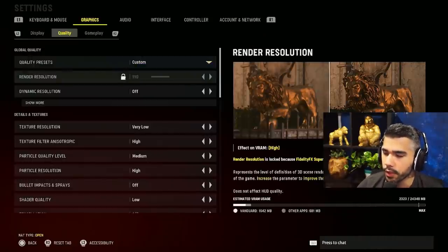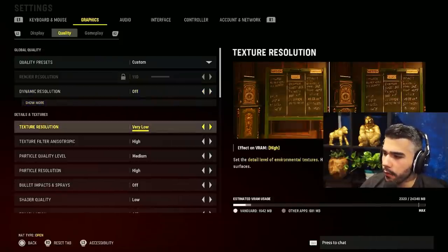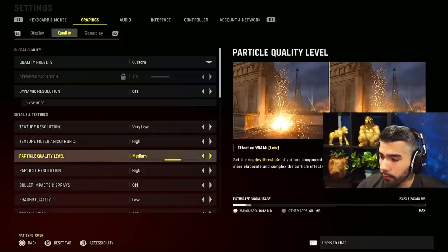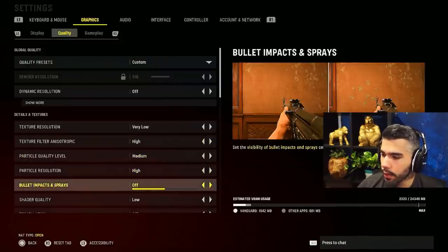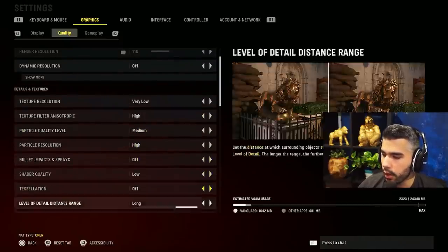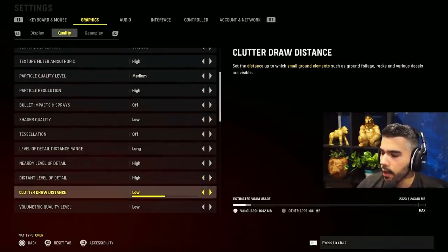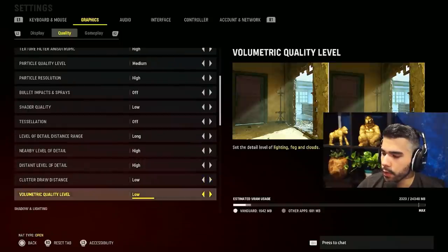Now for quality settings: quality preset on custom. Render resolution at 110 — you can run 100 or 120. Dynamic resolution: off. Texture resolution: very low. Texture filter: high. Particle quality level: medium. Particle resolution: high. Bullet impacts and sprays: off. Shader quality: low. Tessellation: off. Level of detail distance range: long. Nearby level detail: high. Distance level of detail: high. Clutter draw distance: low. Volumetric quality level: low.